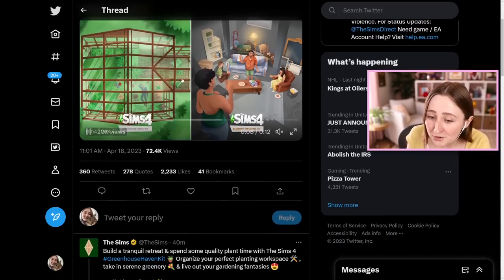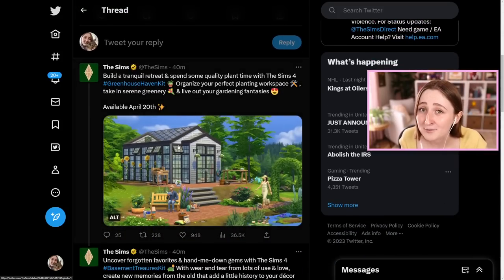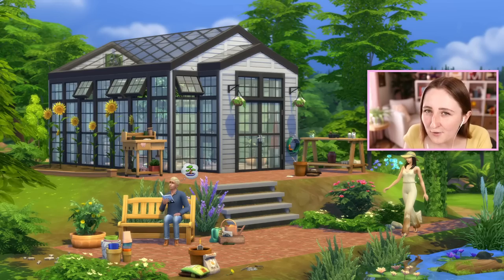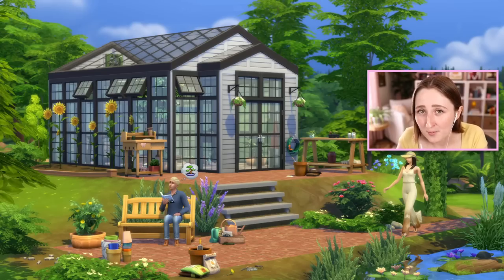They also posted a tweet about each pack with screenshots. The first one says: build a tranquil retreat and spend some quality plant time with the Sims 4 Greenhouse Haven kit - organize your perfect planting workspace, take in serene greenery and live out your gardening fantasies. Available April 20th, so that's Thursday. And this is the screenshot they posted - let's go full screen because there's a lot of new stuff to point out. First of all, and probably most importantly, it looks like we've got two new windows and a new door.